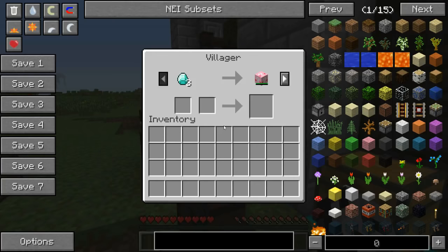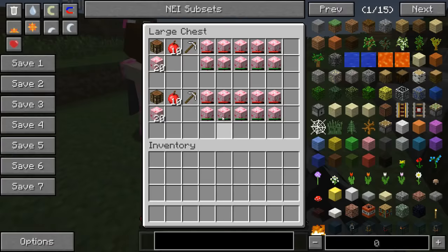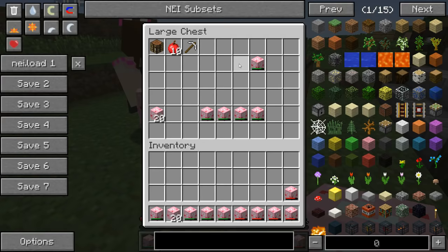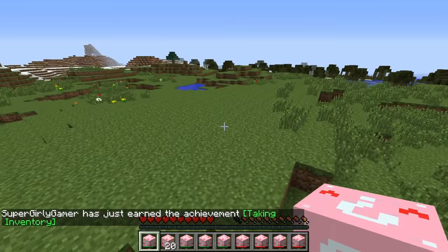Over here we've got three diamonds for a very lucky block, five diamonds for the champion table, and finally five diamonds for an enchanted golden apple. And in this chest we got a crafting table, 10 apples, an iron pickaxe, five unlucky blocks, five very lucky blocks, and 20 lucky blocks. Wait, did I get the right stuff? I was trying to mess you up but I just confused myself.